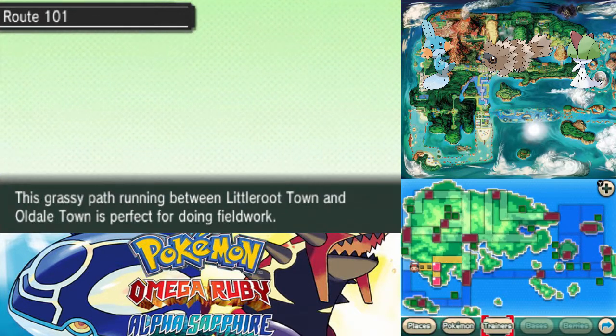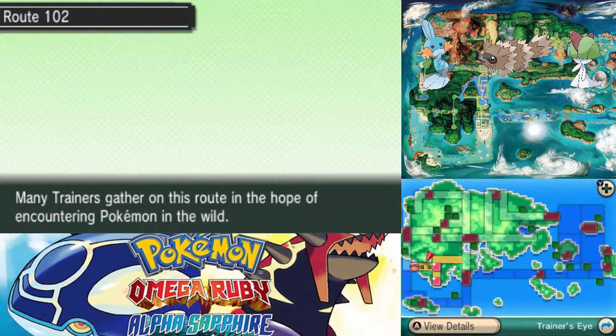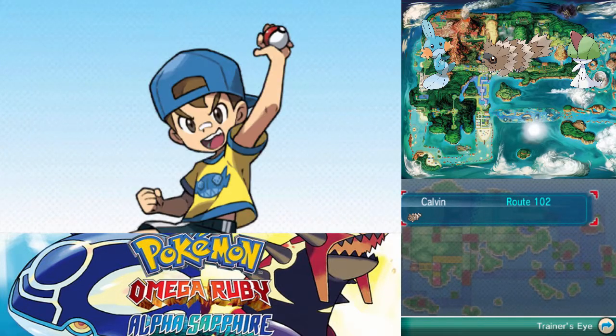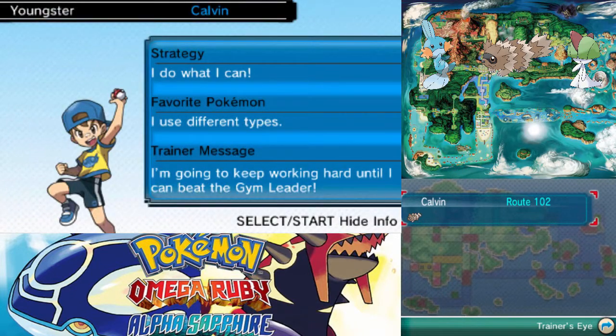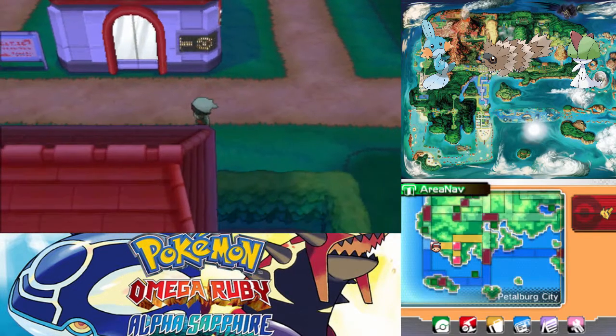We don't have bases or berries yet because we haven't planted any or made a secret base. But we can do Trainers, which is really cool. If we go to Trainer's Eye on Route 102, we have Calvin. Any trainer here is rematchable, which is why we don't have the other trainers. Youngster Calvin — his strategy is 'I do what I can,' his favorite Pokemon is he uses different types, and his turn message is 'I'm going to keep working hard until I can beat the gym leader.' Just a cool little function of the Area Nav I figured out while walking back.